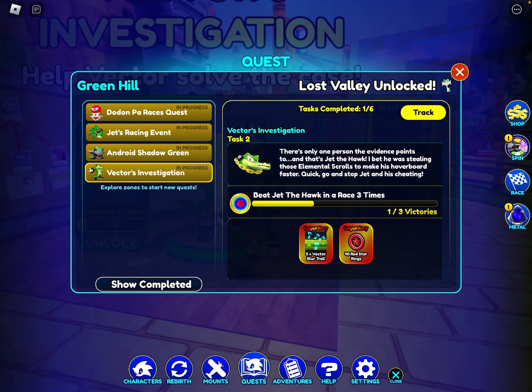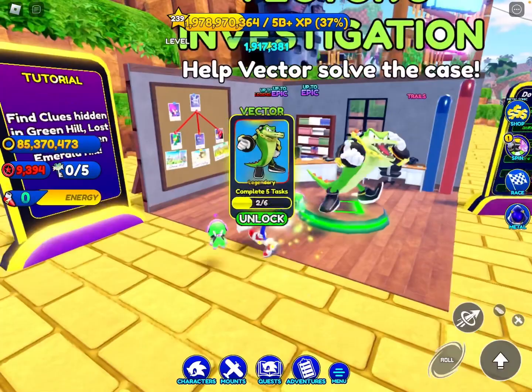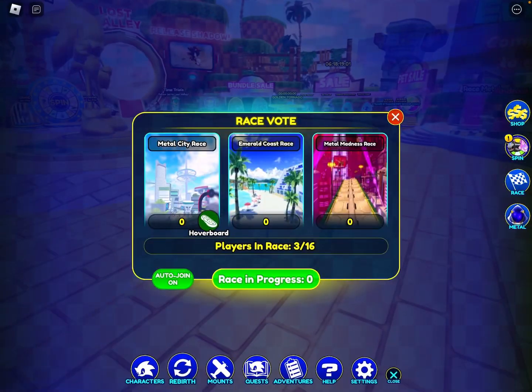I just beat Jet, and if we come back to Vector we can see our bar has updated - we just have to get this to three victories and then we can move on to the next quest. We just finished that quest - now if we come over to Vector's Investigation we can see we now have to find 50 investigation clues. It literally auto-joined me into a race - every time I try to film a video this happens. Anyway, the same method as before applies: run around the map, find as many as you can, flush out the entire map, then head to the next world and flush them out one by one. Let me turn my auto-join for races off.